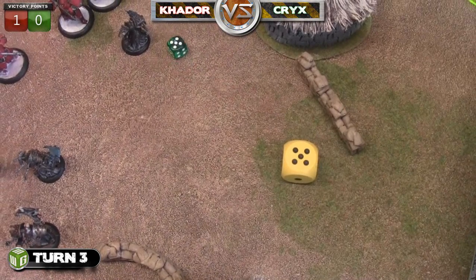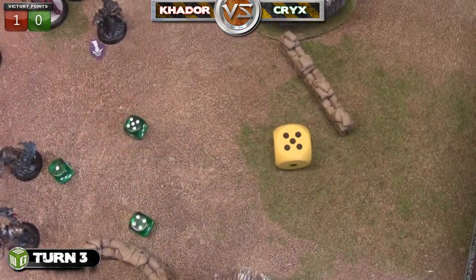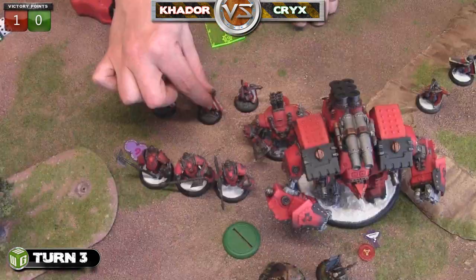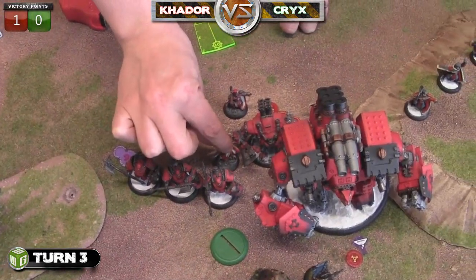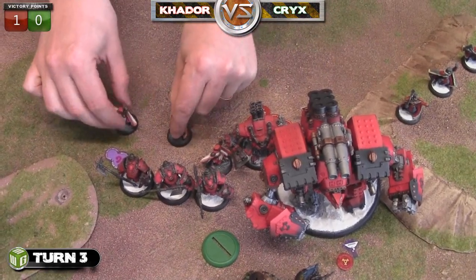The first Demolition Core guy hits - needed fives - but the target makes his tough. The next attacks and hits; that one makes his tough but then gets hit three more times automatically. We roll all three tough rolls and he fails two of them.